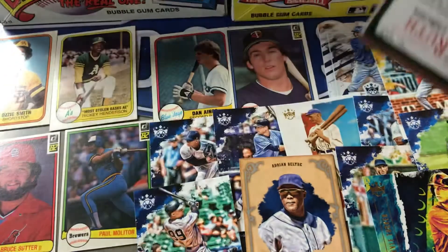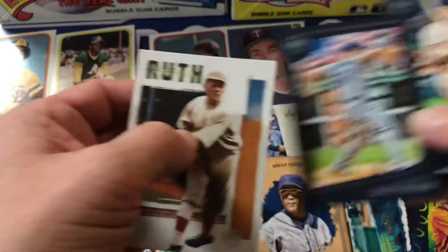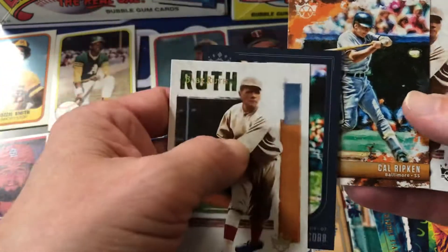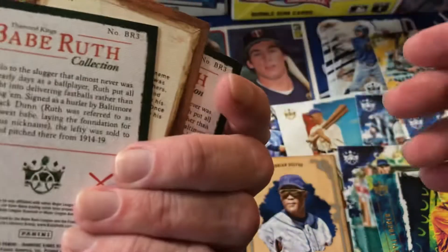It's the Babe Ruth collection pack. Babe Ruth. Rookie Clip Ferguson. Ty Cobb. Artist Proof Cal Ripken — that's nice.